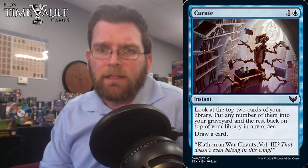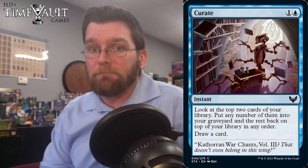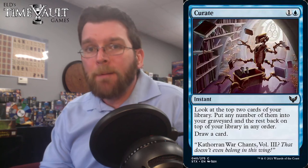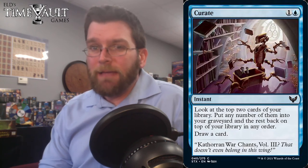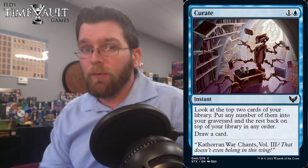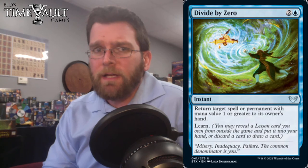Curate: 2 mana, look at the top 2 cards of your library, put any number into your graveyard and the rest on top in any order, then draw a card. A spell that would obviously be way better at 1 mana — at 1 mana we would love it and it would probably get banned in Modern. At 2 mana, there's a reason Thalia sees play — it makes your 1-mana cantrips cost 2. I doubt you'll be happy sleeving this up; it's the type of filler I'd only play if I really needed to avoid going 3 colors.